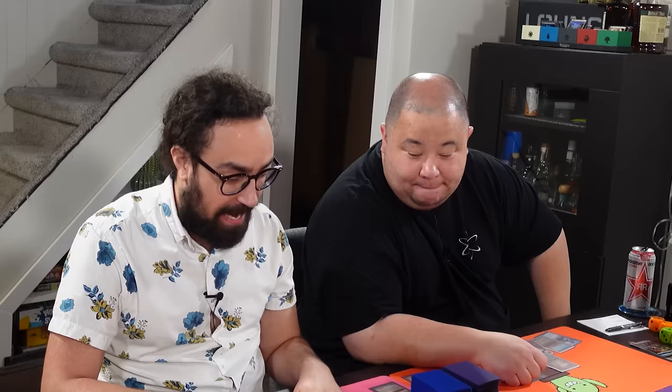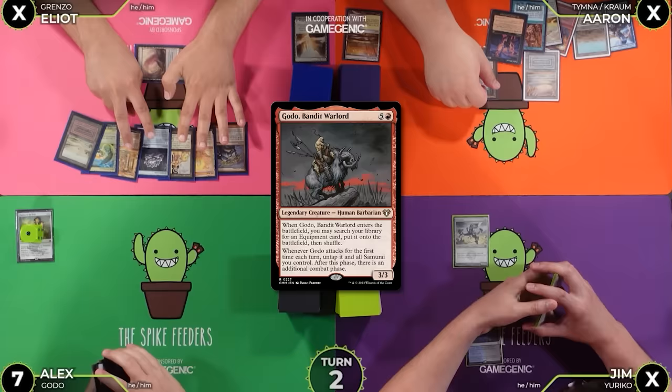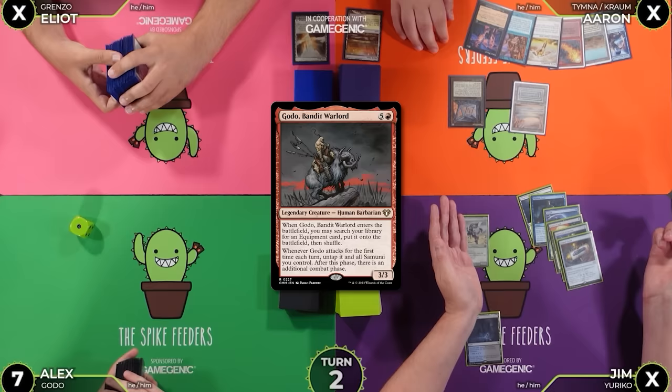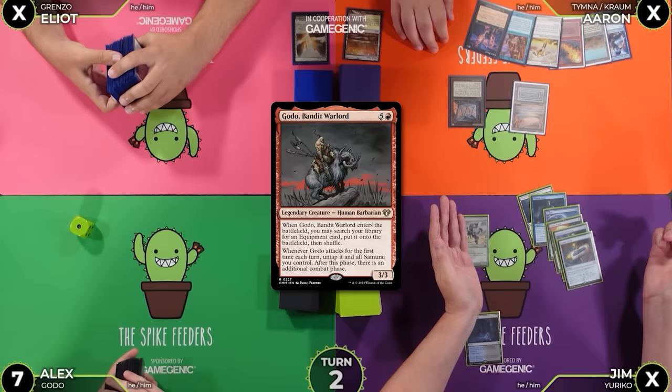I had a bunch of mana — like 12 — but no payoff. Yeah, I had a pretty normal hand. I thought about: I could Intuition in response to the Ogre, but I can't find a spell that does anything for 0 mana. That's rough because I can't counter it. The Cursed Totem would have been nice — it would have stopped the Treasonous Ogre, if I had fast mana, which I didn't.